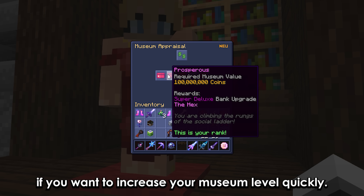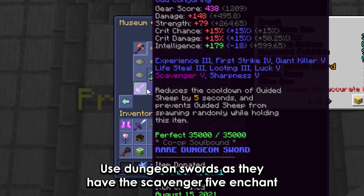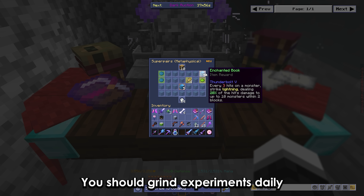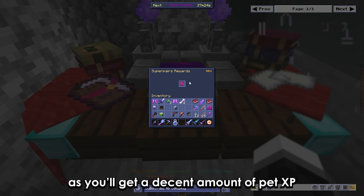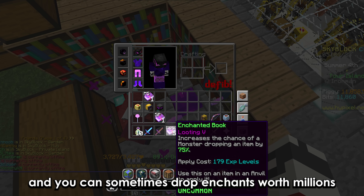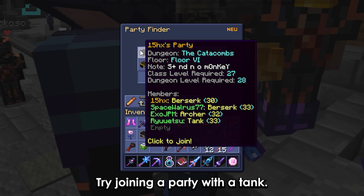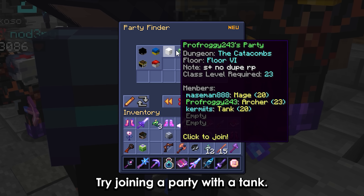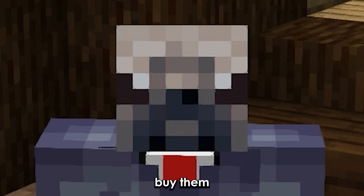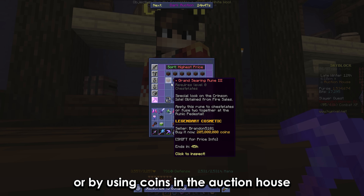You can use one Kudra armor piece to upgrade the attributes of another Kudra armor piece, and yes, it even works if the armor pieces are different. If you want to increase your museum level quickly, use dungeon swords, as they have the Scavenger 5 enchant, which costs a decent amount of coins. You should grind experiments daily, as you'll get a decent amount of pet EXP, and you can sometimes drop enchants worth millions. If you're having trouble grinding high-tier dungeons, try joining a party with a tank.